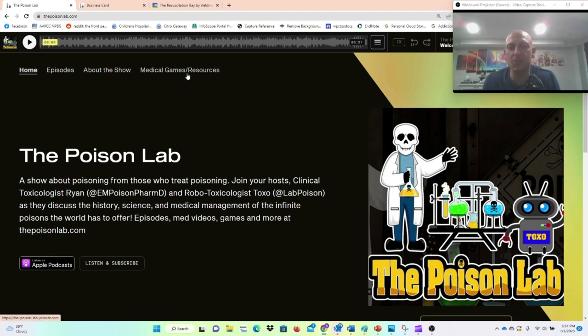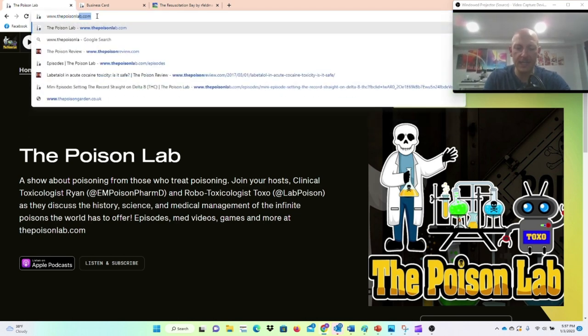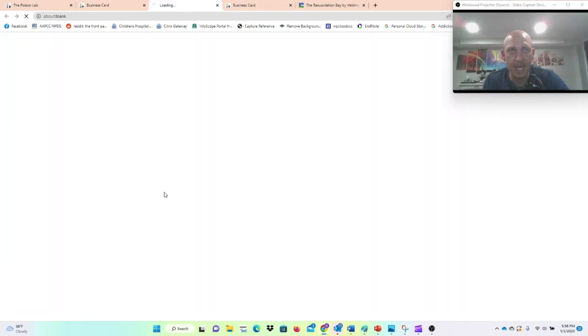The game is super fun, but it can look intimidating if you don't know how to navigate around the screen. So the first thing we're going to do is actually find the game itself. The easiest way is to go to www.thepoisonlab.com — this is the website for my toxicology podcast. Go to Medical Games and Resources, and then you're going to go to Toxo's Resuscitation Game. Click Play Game, and here we are.